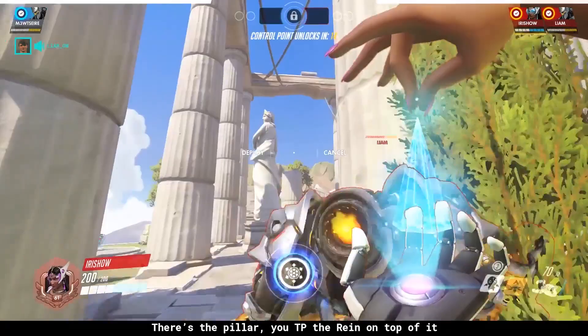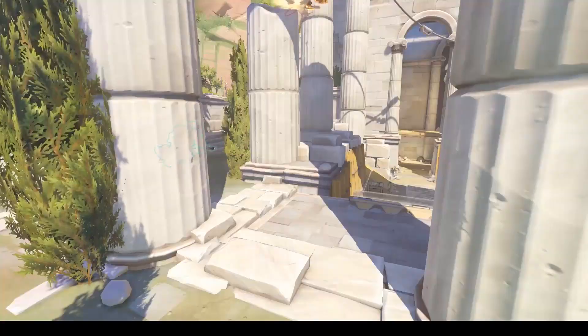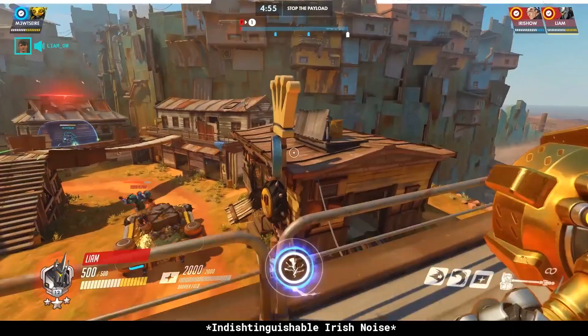There's the pillar, you TP the Rhyne on top of him. Drop on top of him in the helicopter. Yes! I could also charge the Hhygrnic for a shield in the face. Oh my God. Trust, please. No no no.